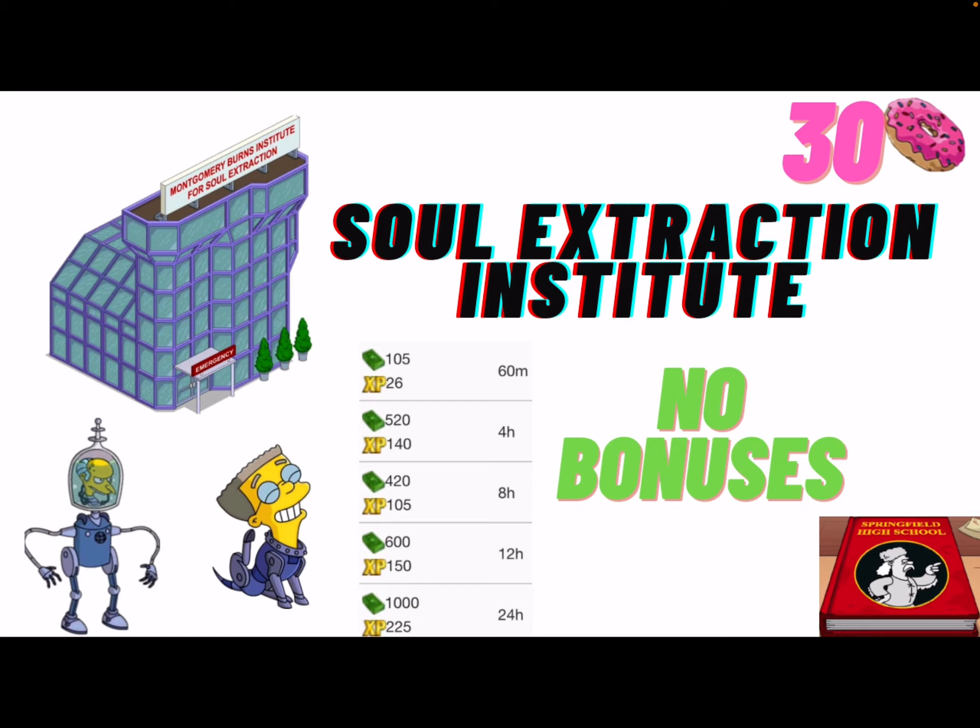We've got the Soul Extraction Institute with Robo Burns and Doggy Smithers. They both have missions for the money — 105 cash for 60 minutes and so on. There are no bonuses, but you're still unlocking two characters, so by all means get this whenever you can.